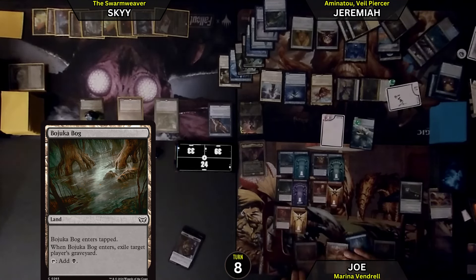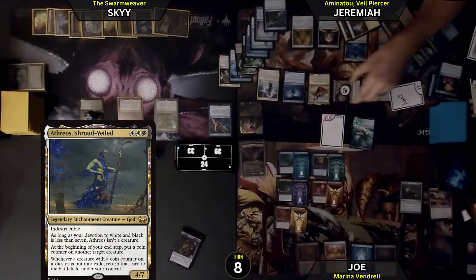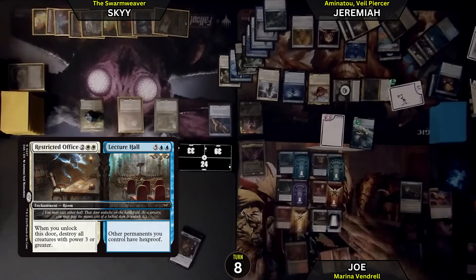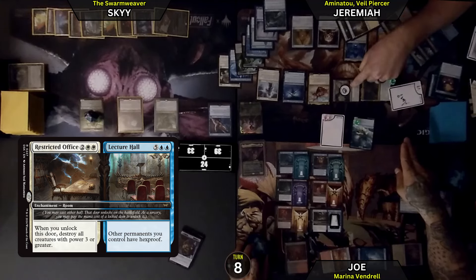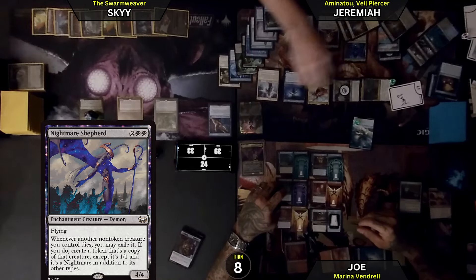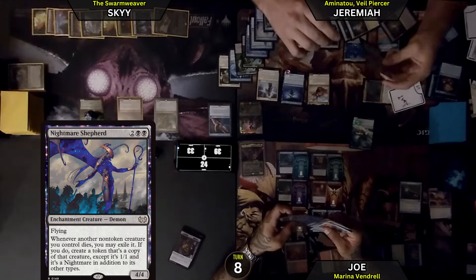I think I did it — maybe. I missed the trigger: after you also get to put a coin counter on something? Nightmare Shepherd — buy us a little time. 2 white, I will play Restricted Offers. When you unlock this door, destroy all creatures with power 3 or greater. This one, this one, and that one — because these are 1/1s. My Shark will die, so the tokens lose it and get the coin. This will die — I'll have it come back as a token of itself as a 1/1. This will die — it's got a coin counter on it, so it'll come back faster.